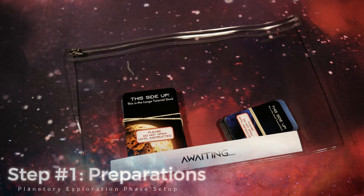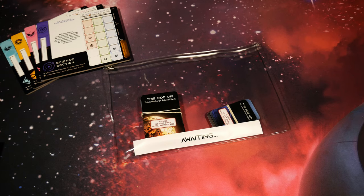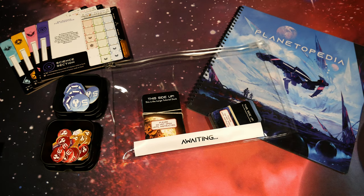This tutorial focuses on the basics: how to play on the planet board, how to perform basic rolls and move around, how to use points of interest cards, and how to navigate the logbook. We are now going to jump right into setting things up. First, grab everything the logbook asks for. The very first thing we need to do is find the awaiting pocket and place its contents on the table. We're also going to require the four crew trays and some section compartment boxes.